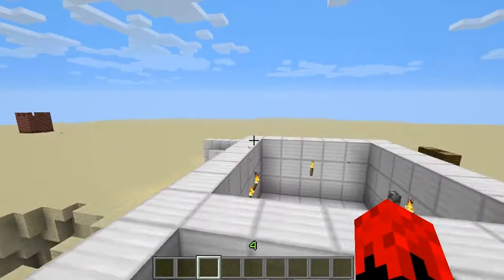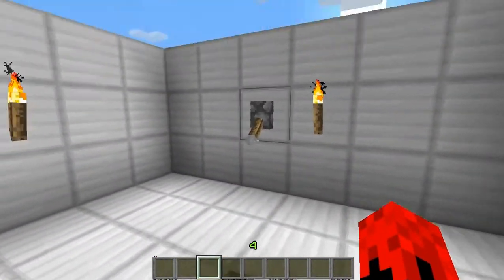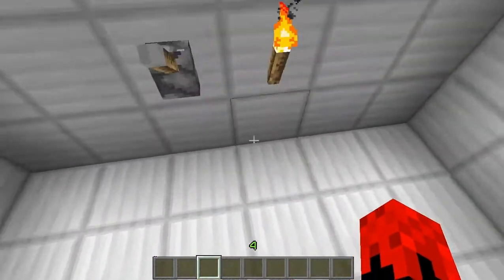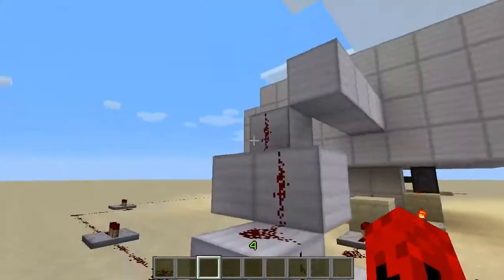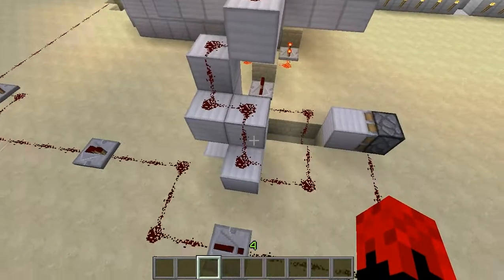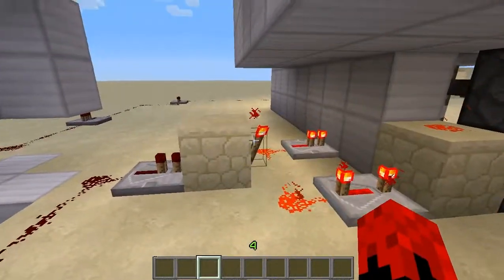You'd just go through a little tunnel or something. So now that you've seen that, I'm going to show you how this works. When I flick the lever, the redstone signal comes around here, goes down these blocks, and goes over to here, turning this torch off.